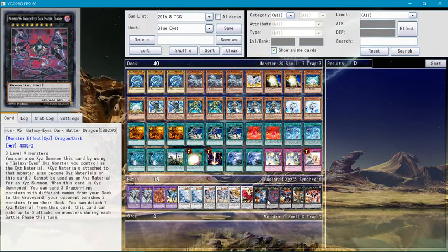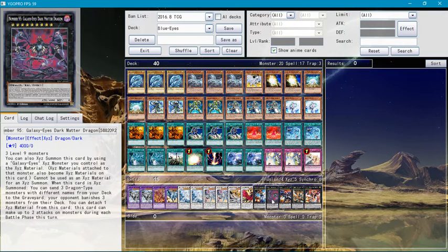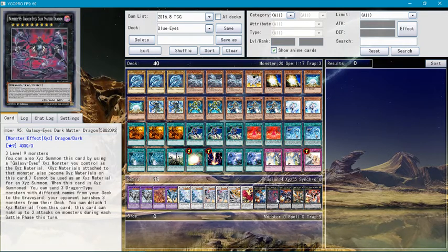Number 95 Galaxy Eyes Dark Matter Dragon — you can XYZ summon this by using a Galaxy Eyes XYZ monster as material. Cannot be used as XYZ material for another XYZ summon. When this card is XYZ summoned, you can send three dragon-type monsters with different names from your deck to the graveyard, your opponent banishes three monsters from their deck, and you can detach one XYZ material to attack two different monsters.